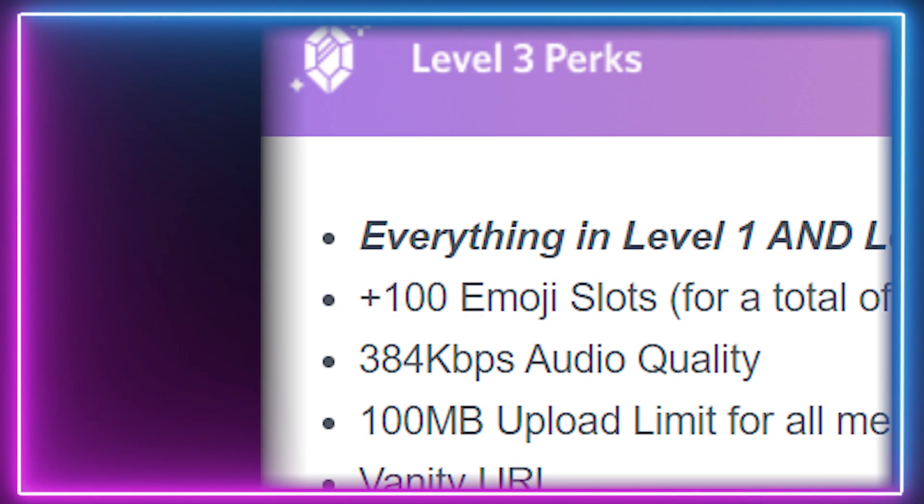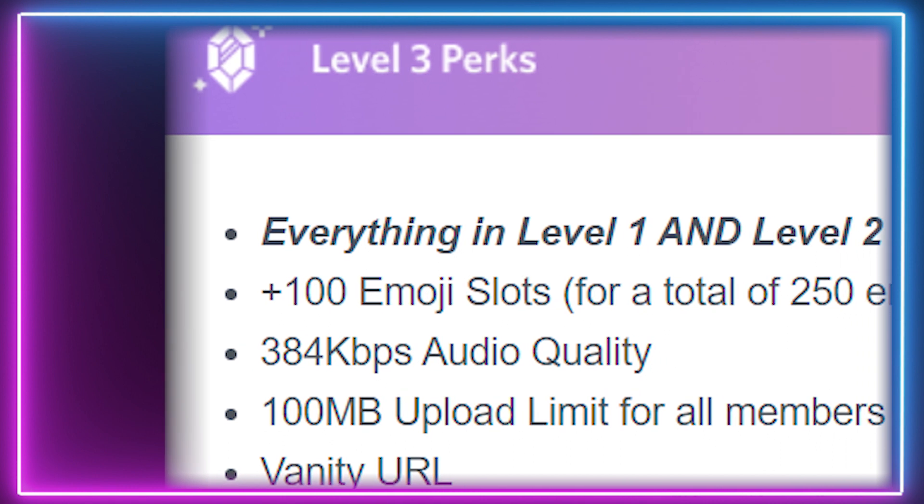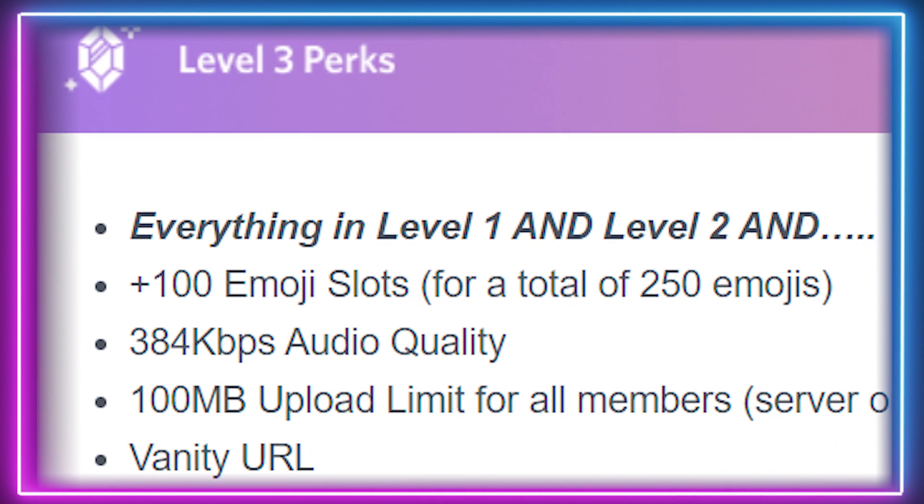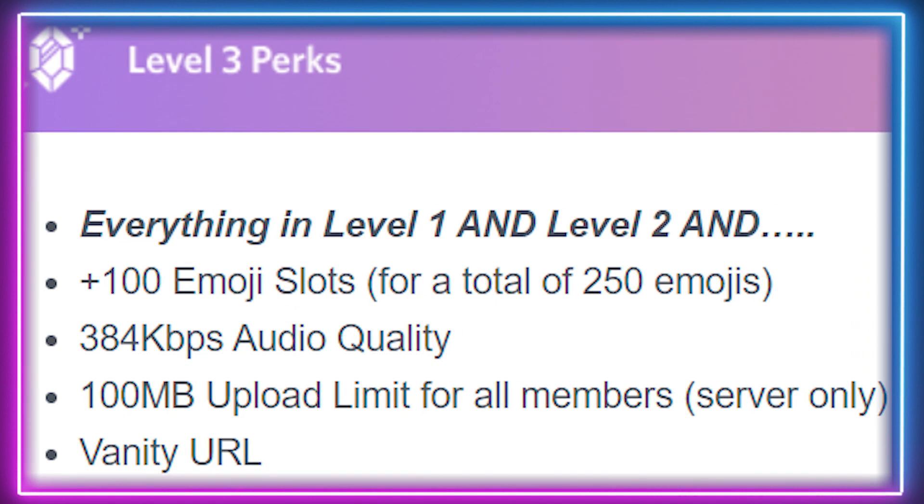The top level is the third level Discord server boost, requiring 30 boosts for $149.70 per month. You get everything from the second level plus 384 kilobytes audio quality, a 100 megabytes upload limit, and a vanity URL — which some businesses might want for a more professional appearance.